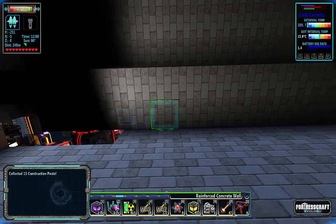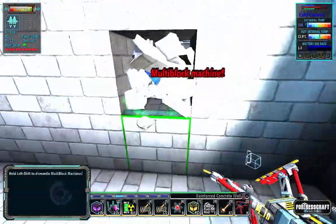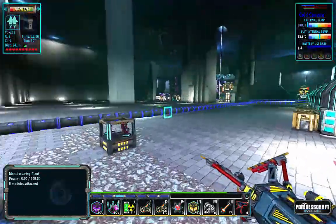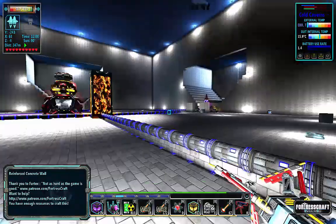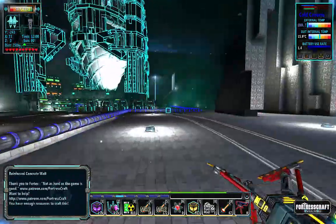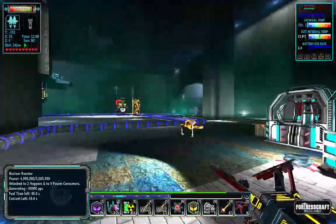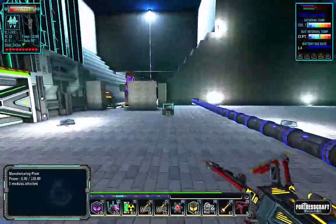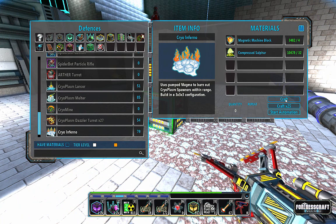I've run the pipes to all of our tunnels, or through all of our trenches. They should be going all the way to the very end on all four. This is a big test to see if we can actually supply enough magma to power all four Infernos. So I want to craft - there are four Infernos.